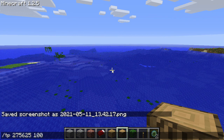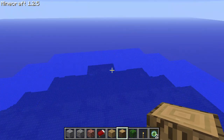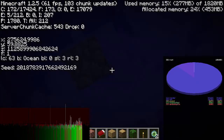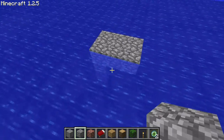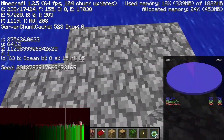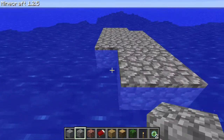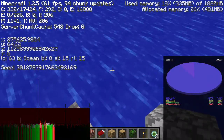Now let's head to two to the power 50, or 1 quadrillion 125 trillion 899 billion 906 million 842,624. I ended up in the middle of the ocean, so I'm going to build a cobblestone platform up to ground level. You can already see that my movement is very blocky even when flying — I'm having trouble placing blocks occasionally. When I pass 624, my movement became very blocky.